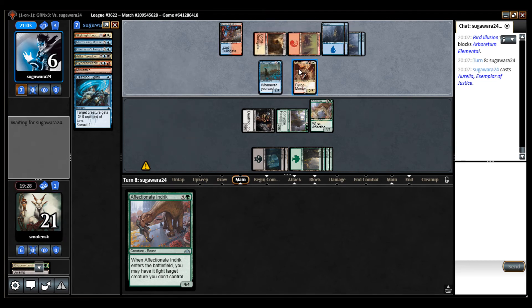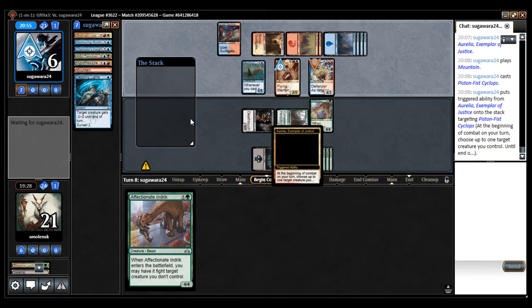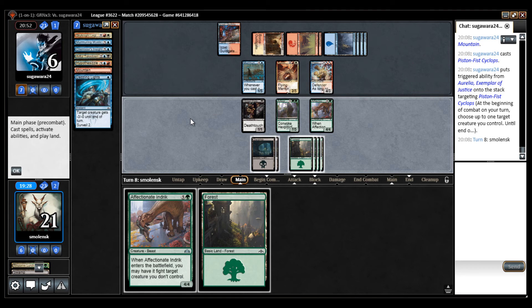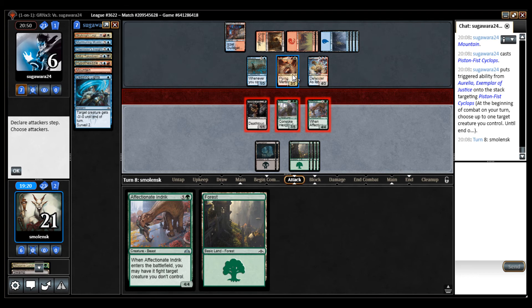Let's see here exactly what this does. The good thing is that it's an aggressive card. I don't want to do anything pre-combat, so let's just attack with all. And then I can maybe fight. Hopefully it's not another Thought of Lies.